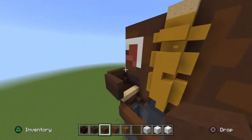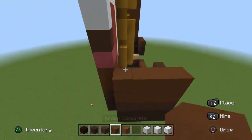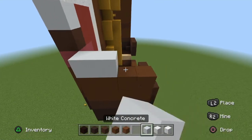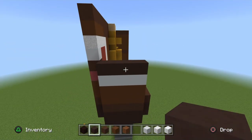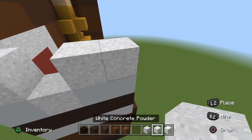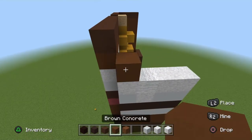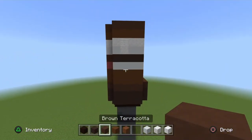Now move on to the other side of his arm. Go across two rows of brown concrete. Then go across a row of white concrete, then a row of brown terracotta. Starting from the left: place a white concrete, white powder, and two white concrete. On top of each white concrete, place a white powder, and place a white wool on top of the white powder. Next row is all brown concrete, and the next row is all brown terracotta.